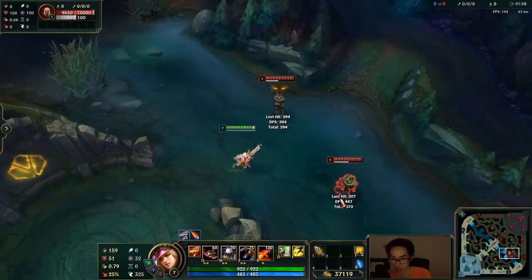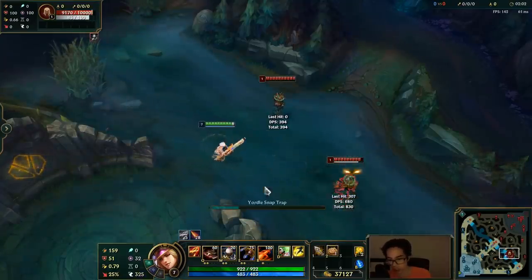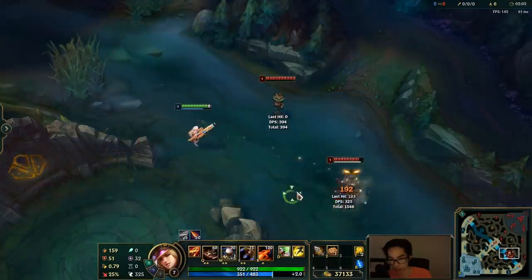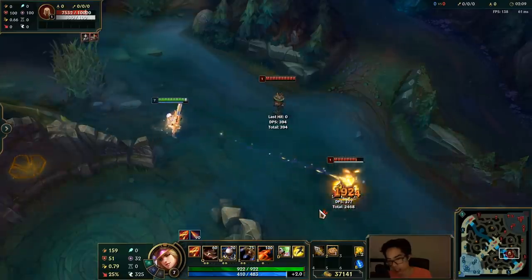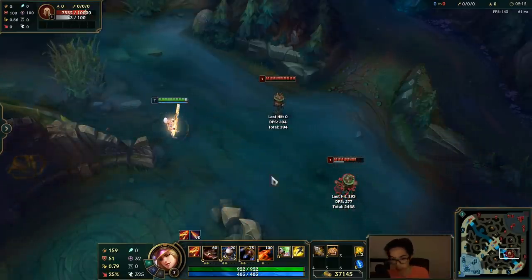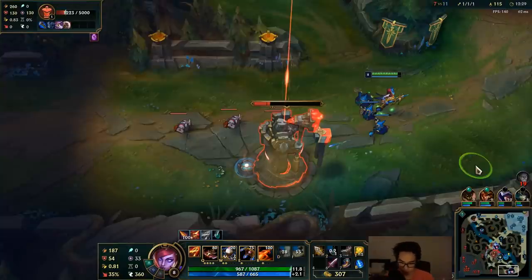Here's another example on different targets. That's the maximum damage combo — W, Q, double headshot auto cancel — except you do want to wait for your trap to go off. If you want to fit an auto attack in there, you can do trap, auto attack, then Q. That's the maximum damage combo — you can fit an auto in there.